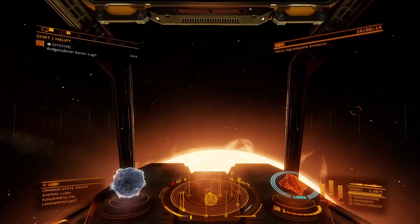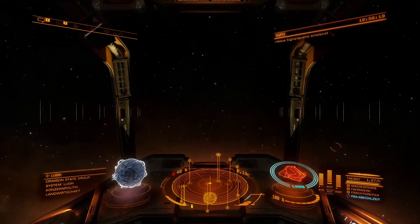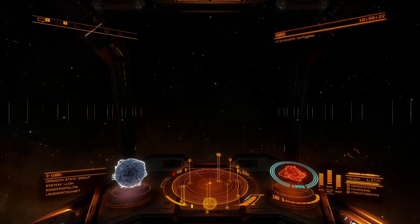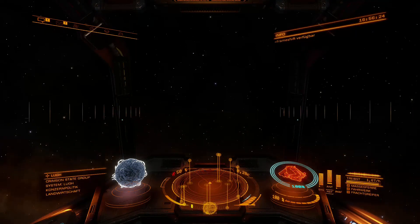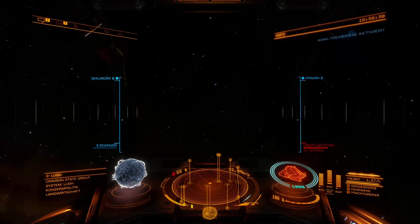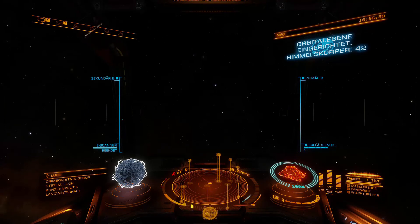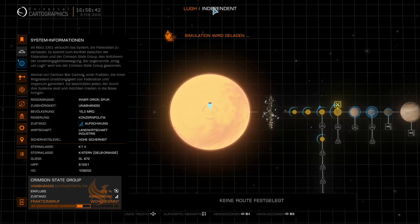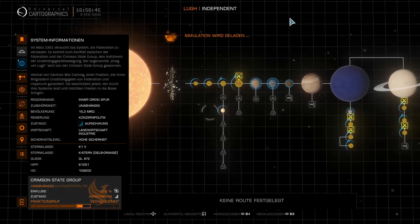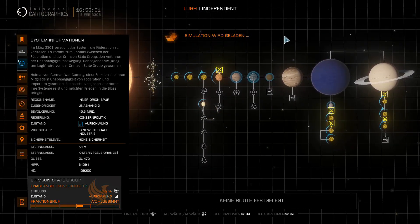And we've already arrived in the target system. Let's fly a little bit away from the sun here. We'll bring up our corresponding scanners, switch to analysis mode and let the E-scanner work. 42 celestial bodies — that's really quite decent. There's a war here too, which would also be an interesting option. Let's see if we can spot anything interesting. That one looks nice — it was terraformed, but it's already been discovered by me, which means I've actually been in this system before.